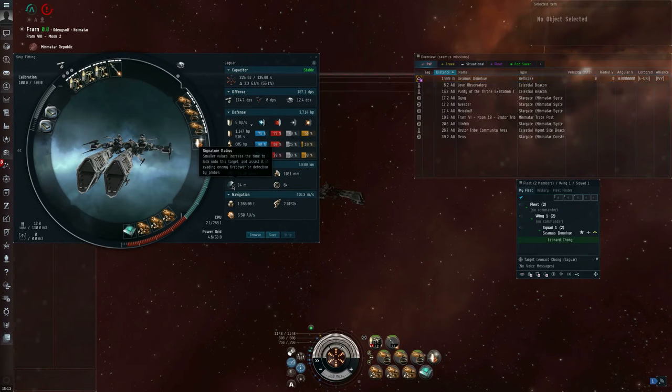The signature radius is an abstract parameter that describes how big of a target this vessel is to other vessels' weapons and targeting systems. It's not literally the size of the ship, although the two tend to have a correlation. The signature radius determines how quickly this vessel can be target locked, how easy it is to hit with guns when it's trying to run around and evade fire, and how much damage it will take from missiles intended for larger targets.